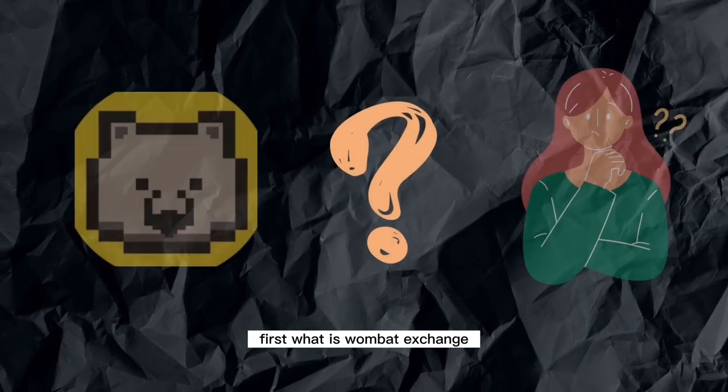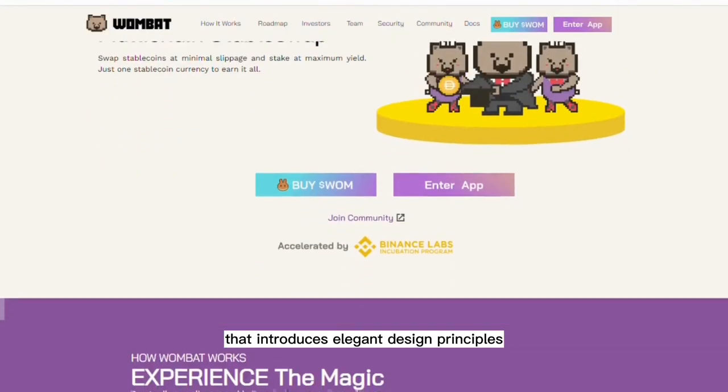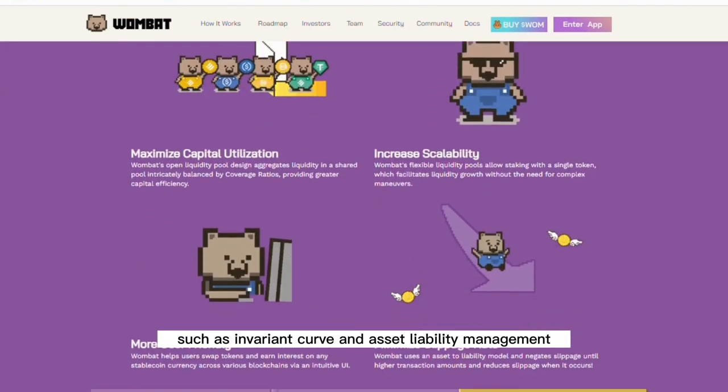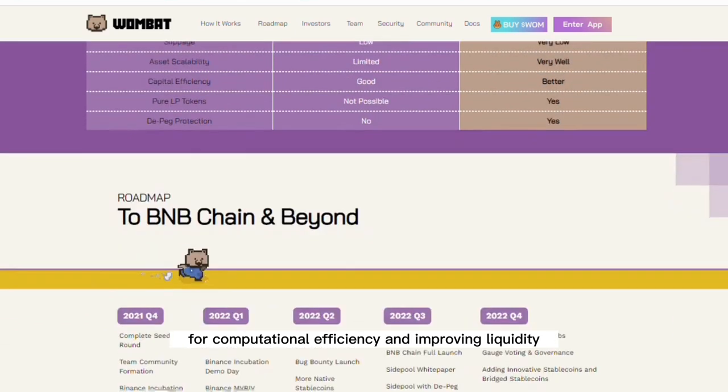First, what is Wombat Exchange? Wombat Exchange is a next-generation stable swap exchange that introduces elegant design principles such as invariant curve and asset liability management for computational efficiency and improving liquidity.